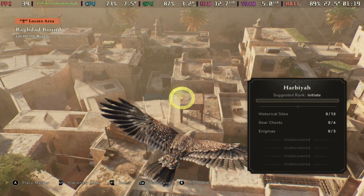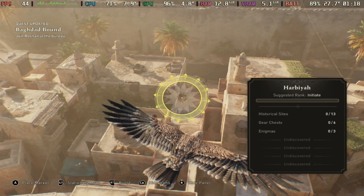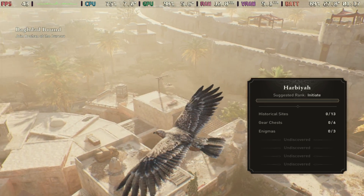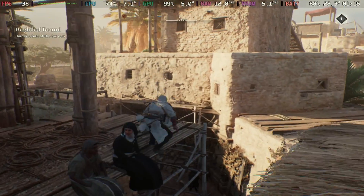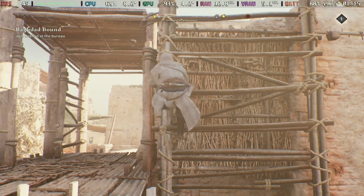Hey Deckers, Assassin's Creed Mirage is here, and huge thanks to the Ubisoft Creator Program for giving us a key so we could test it out on deck. Unfortunately we weren't able to get to this one early as we were traveling, but it is absolutely working on Steam Deck directly through the Ubisoft Connect Launcher.